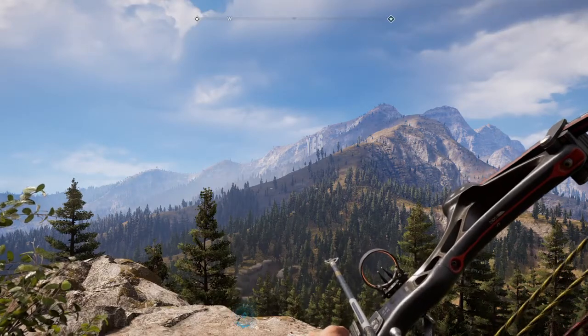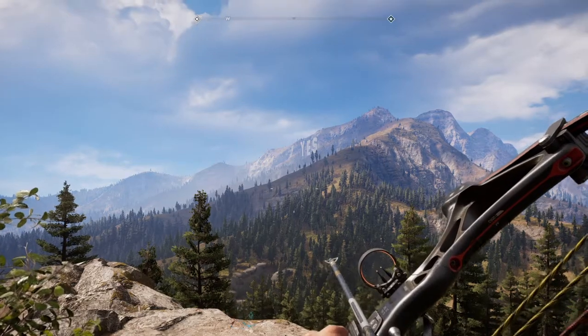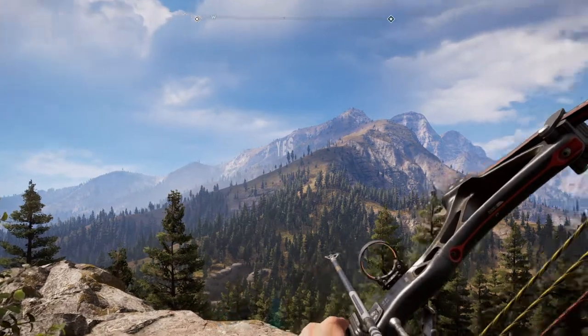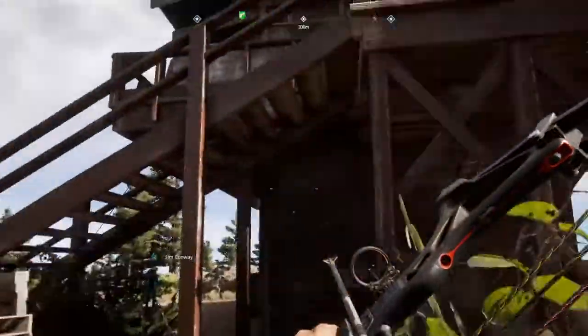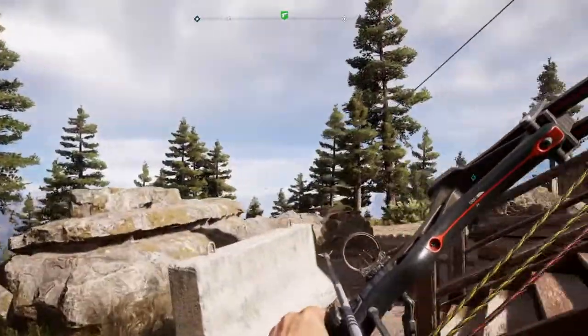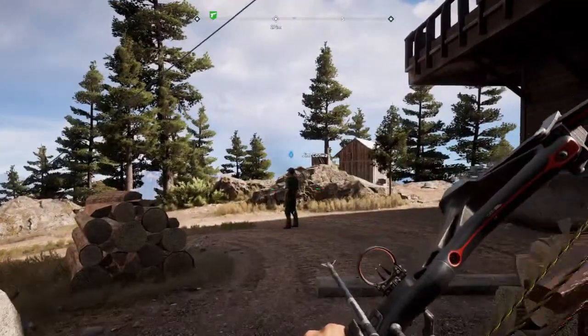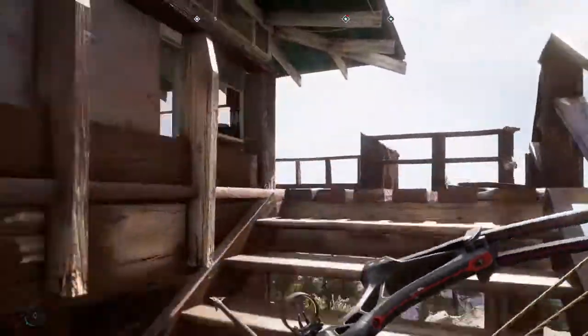Hello boys and girls, today I'm going to show you how to do the High Tension Prepper Stash. This is based on the Lincoln Lookout Tower, directly behind me. This is in John's region. If you hear anyone talking in the background, it's my hired help — I've left him there, I don't want him following me.